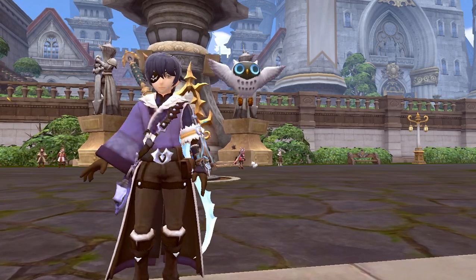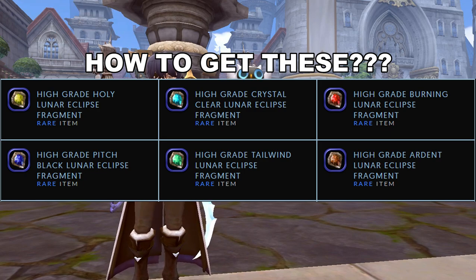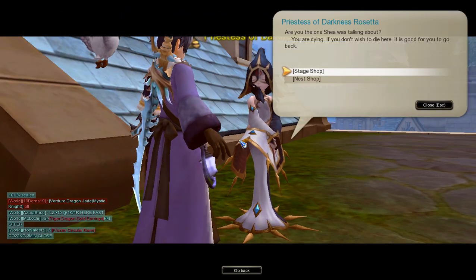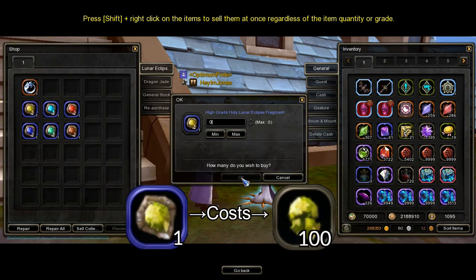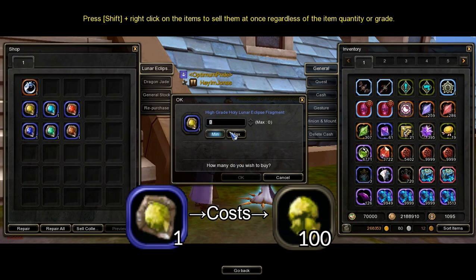You might ask how to get high-grade Lunar Eclipse Fragments. Find any Priestess of Darkness NPC in Saint Haven — she is located in a specific part of Saint Haven. Talk to any Priestess of Darkness there, then select Nest Shop. You will see all the high-grade Lunar Eclipse Fragments needed to craft rare, epic, and unique Lunar Eclipse Jades. Buying one high-grade Fragment requires 100 normal Lunar Eclipse Fragments of the same type. For example, to buy one high-grade Holy Lunar Eclipse Fragment, you'll need to have 100 Holy Lunar Eclipse Fragments.